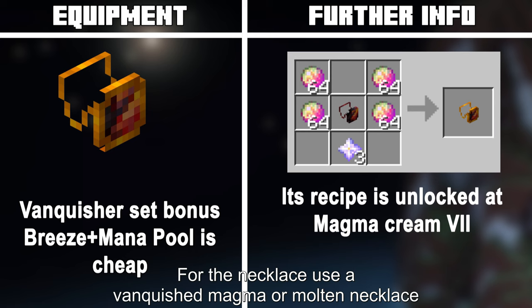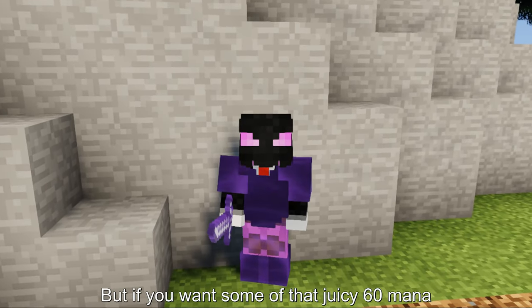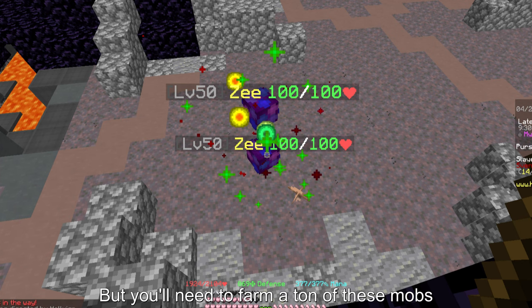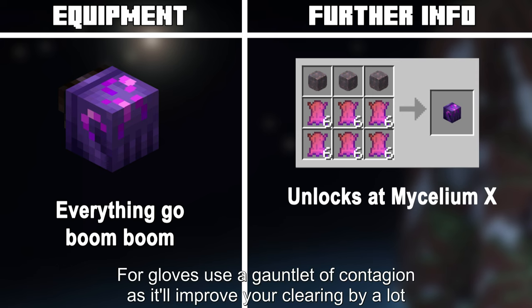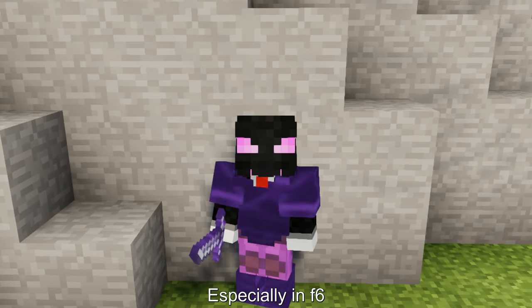For the necklace, use a Vanquished Magma or Molten necklace. But if you want some of that juicy 60 mana, use a Synthesizer V3 — though you'll need to farm a ton of those mobs, which is annoying. For gloves, use a Gauntlet of Contagion, as it'll improve your clearing by a lot, especially in F6.